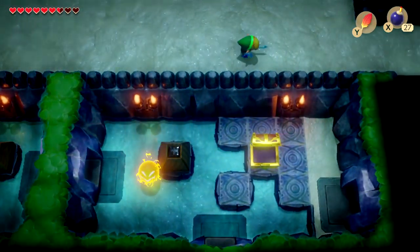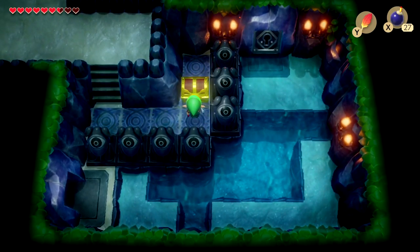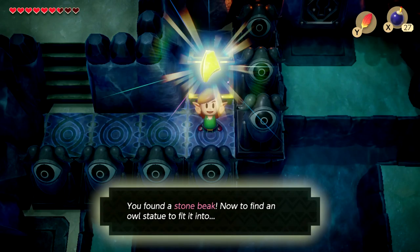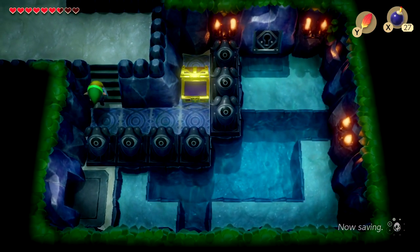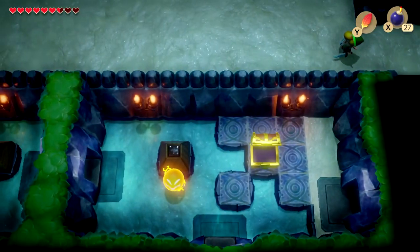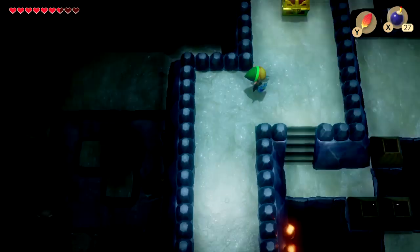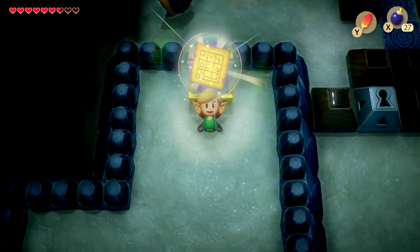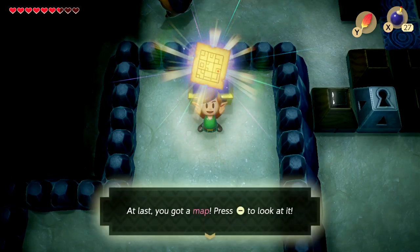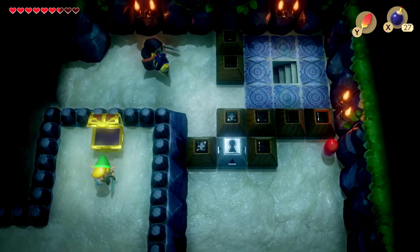Let's head over here — we got another chest. Is this a key? It's not, it is a beak, which is fine because these beaks are actually pretty helpful. We're gonna go up here and to the right. Another — a map, yes! Already got the map. So we know how the map works. We're gonna go down here by the looks of it.